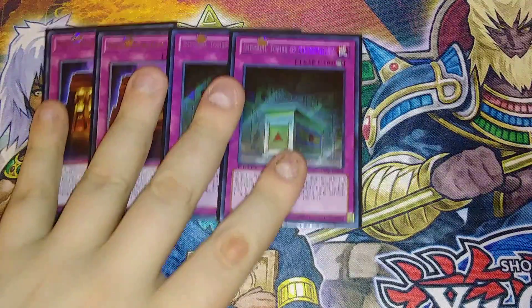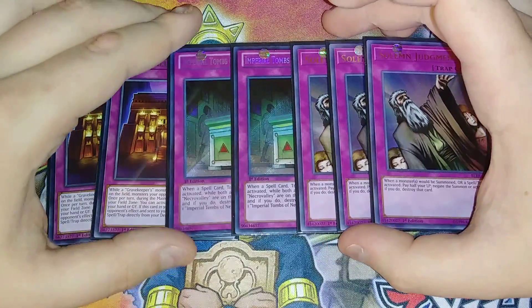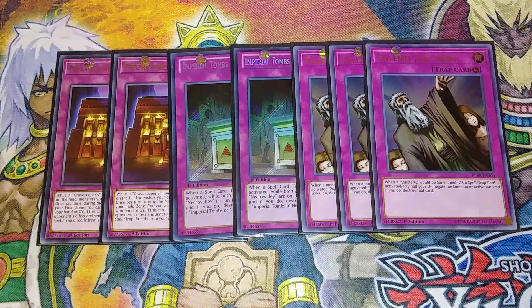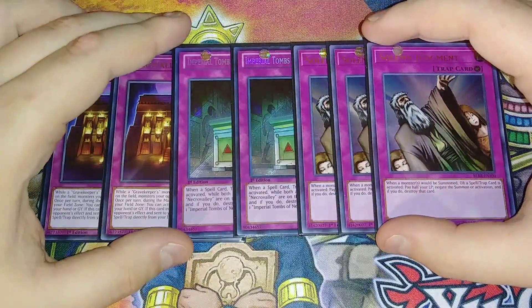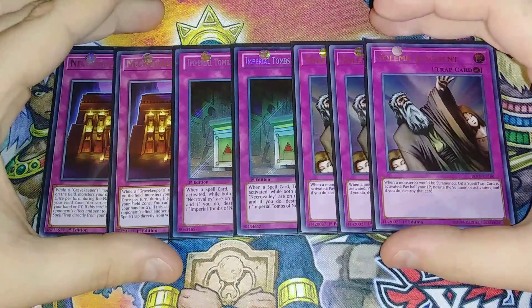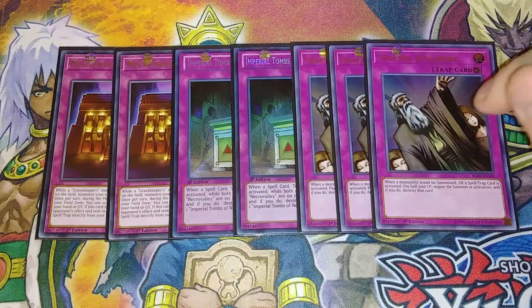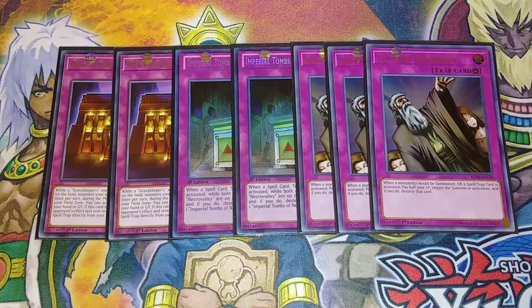Then for the last three traps, we play three copies of Solemn Judgment because I wanted to play a more control-oriented variant. This deck is a going-first deck for me. If I go first, set Judgment and Imperial Tomb, activate Necro Valley, and use Royal Tribute — GG — because I have two negates for whatever spells and traps they have left, and then I'm going to keep swinging until I win. If I get forced to go second, I go Double or Nothing and try to OTK.